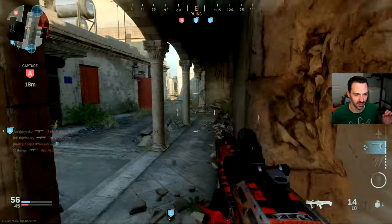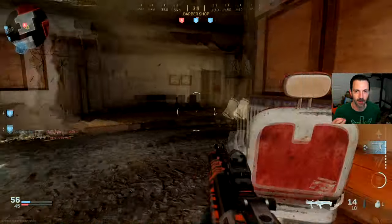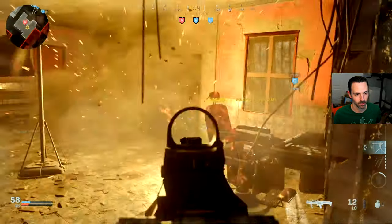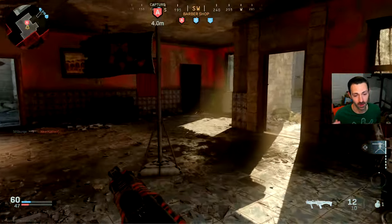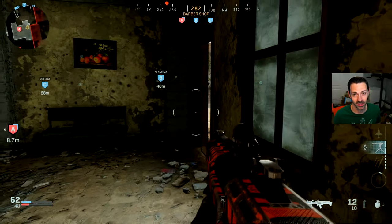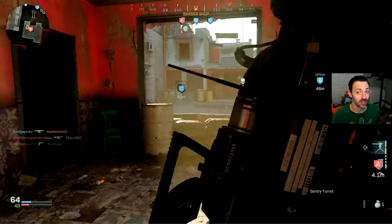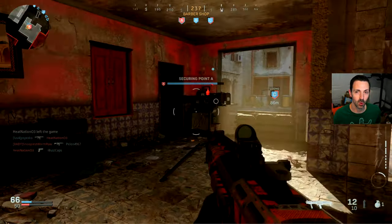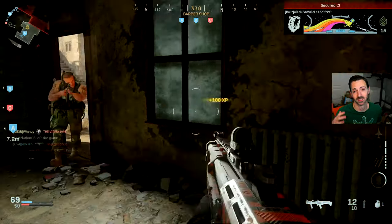This ends up being an 11 killstreak or something like that. What I want you to take away from a streak like this is that it's tactics over gun skill most of the time. You will see some players who can turn bad decisions into really awesome streaks just by pure gun skill. I guarantee you, even for the top players, that is uncommon. It is much more likely to consistently play well by using good tactics and good strategy.